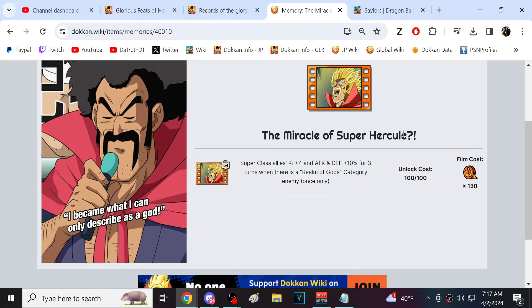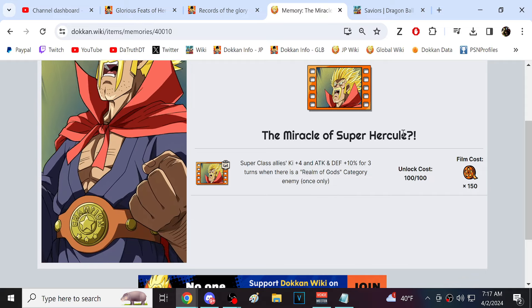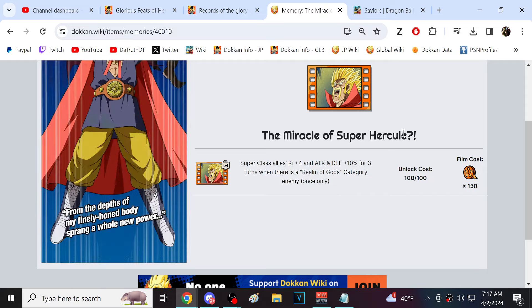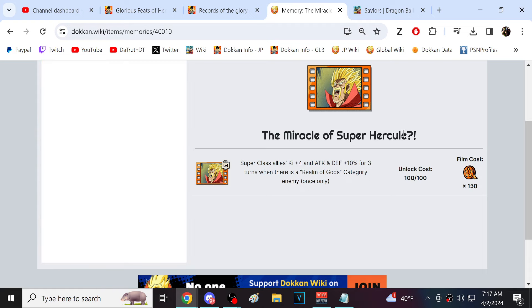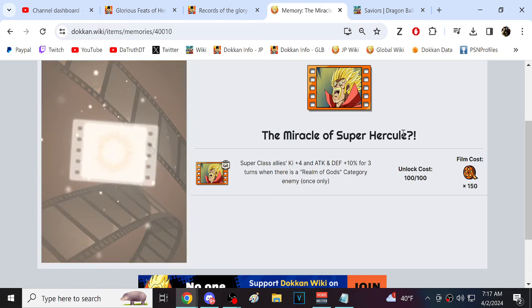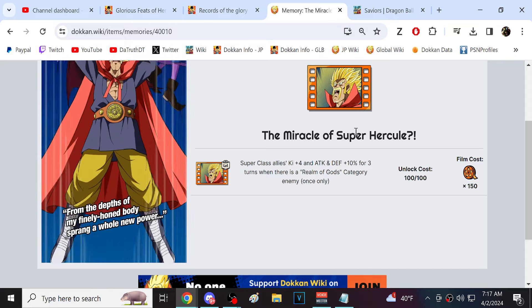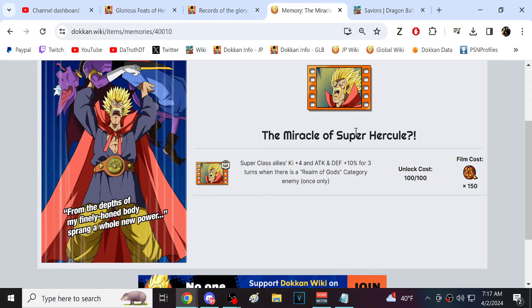A couple of years ago, the Great Saiyaman and Videl didn't come out until April 9th — they were in the date of download and just sitting there for a while before they actually came out. So we'll see. I don't want to say there's a 0% chance we get a character, but it seems odd to not get a character this year. Like, we have the new Super Saiyan Goku who we can grind up, but it's still very, very odd.